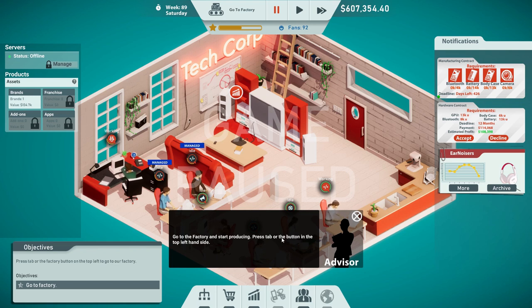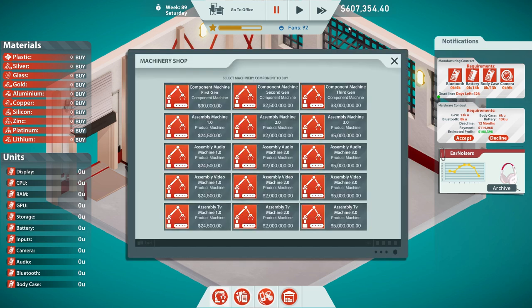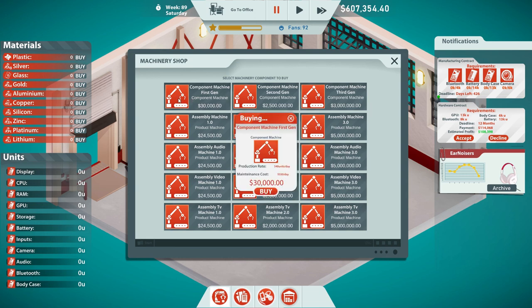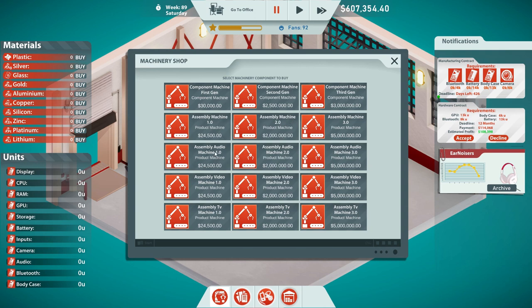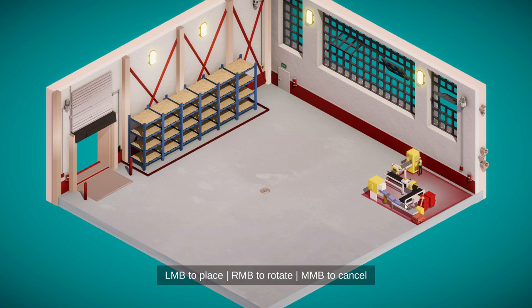Press tab or the button in the top left. All right, so I need to make all these things. I probably have to buy some machines for this. Good thing I have $600,000. Does it tell me what machine I need... what it makes? Component machine. Audio. Assembly machine is a product, so this is a component, this is a product. Maybe just get one of each — I have a feeling that's going to backfire but whatever.